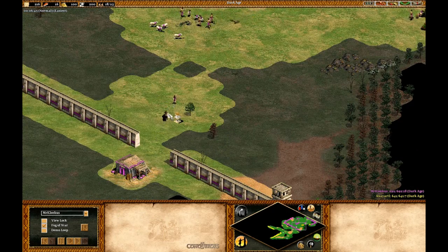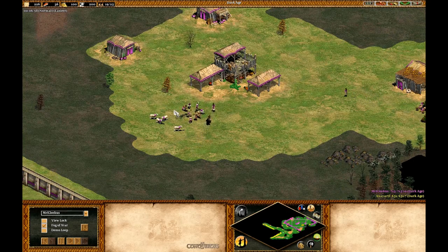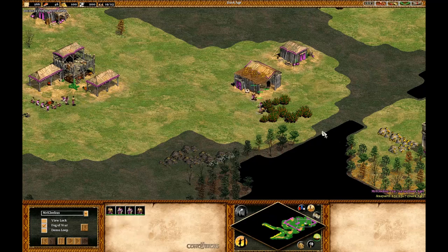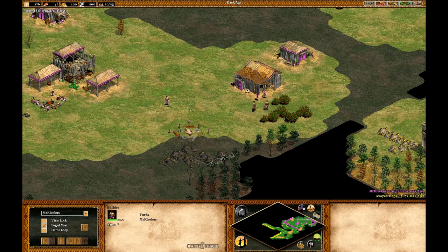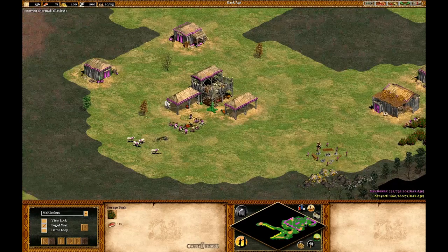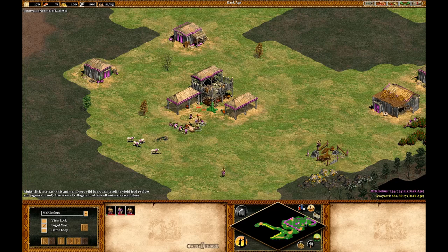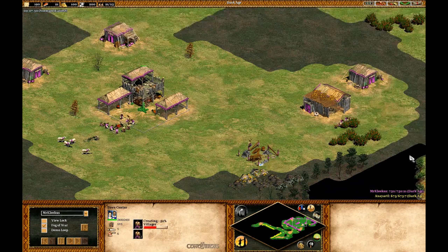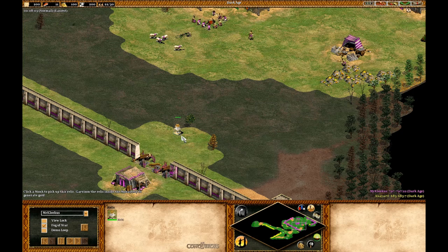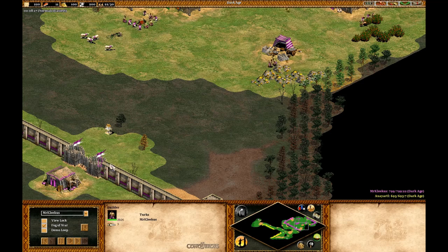Villager idle time sucks. I had to delete this wall here because my boar was in a really bad place — that happens on Arena sometimes where your boar spawns outside and you can't bring him to the gate. This is where the build starts getting different. What you want to have is five on wood, four on berries, and however many you should have on boar and sheep. I didn't build farms with these guys because I have to save wood.